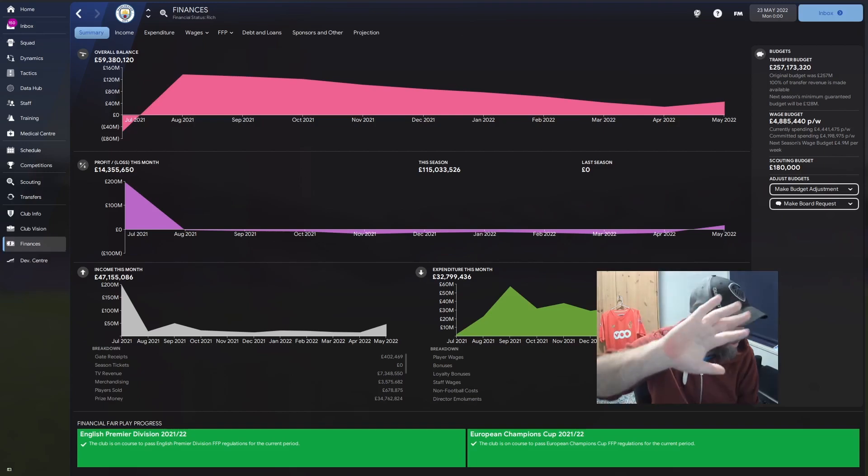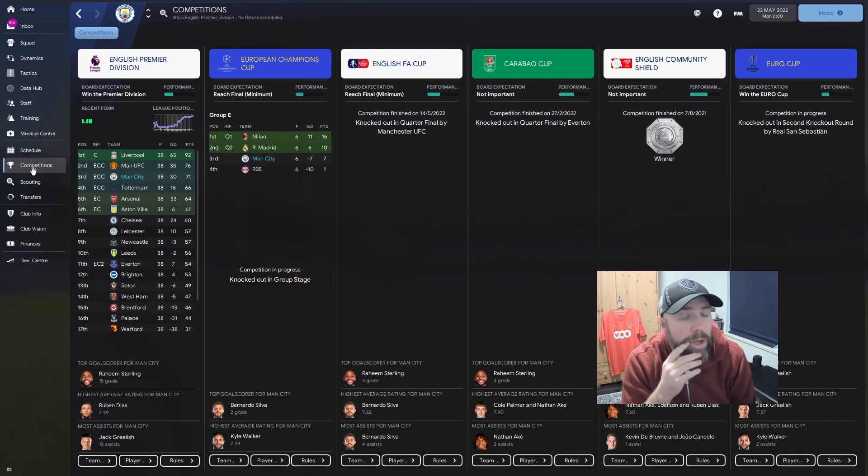I haven't seen anything because I kind of came in and just clicked on finances. But surely I've qualified in at least the top six or seven — surely European football is on the cards, and surely it's going to be Champions League. Let's click on competitions and find out what happened. Third. Knocked out in the Champions League. Quarterfinal FA Cup. Lost the quarterfinal Carabao Cup. Won the Community Shield. And then the Europa Cup second round.